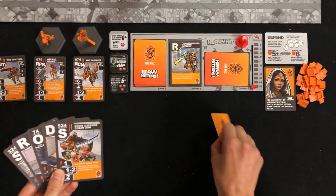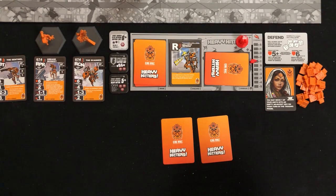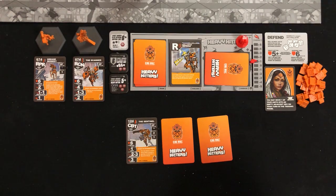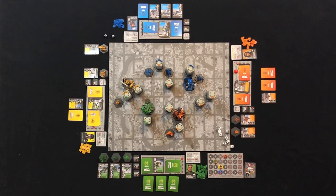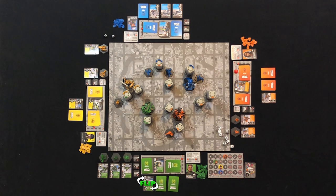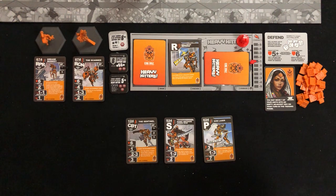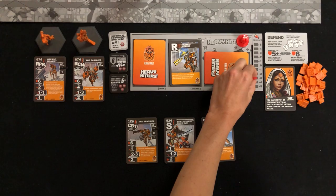Select the weapons you want to attack with and place them face down in front of you — this is your firing line. You're allowed to have multiple weapons in your firing line, but you're not allowed to have two weapons with the same name. Also include the cards for any support unit you have on the board in your firing line — they get to attack too. Once everyone has finished placing weapons face down, flip over all the face down weapons to reveal your attacks. Regardless of whether you can use it or not, once a weapon card is flipped up, you're paying its energy cost.